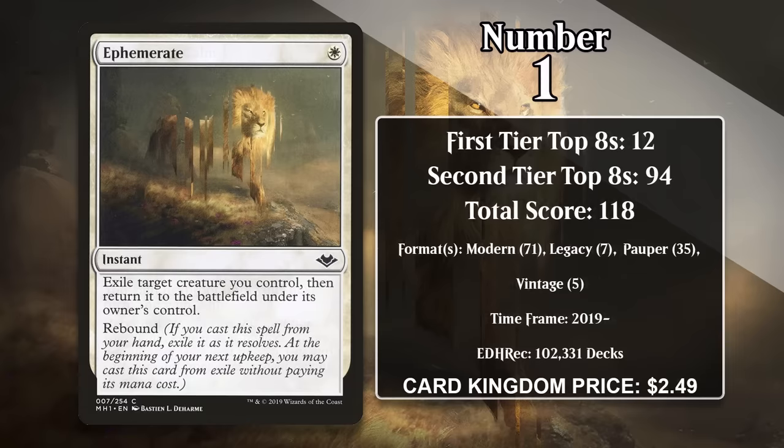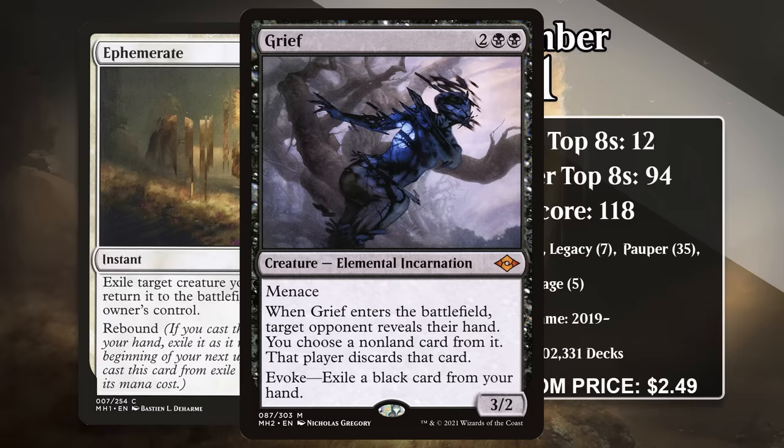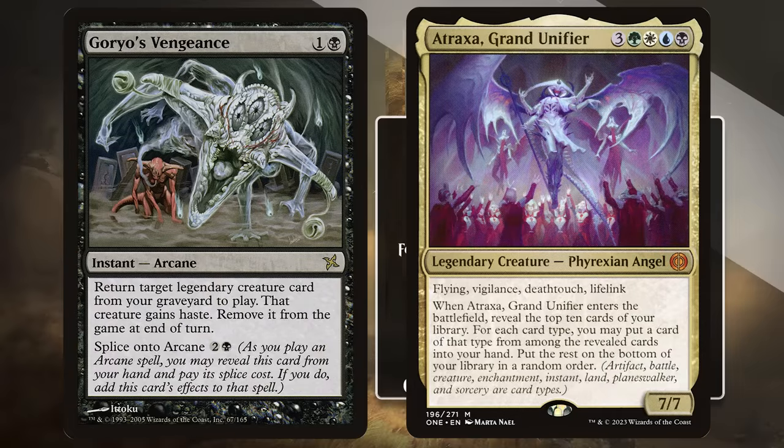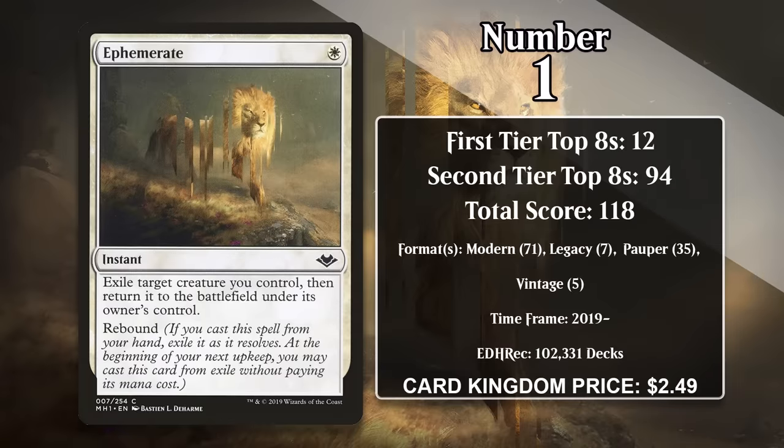And that card is Ephemerate. For 1 white mana, this instant exiles a creature you control and then returns it to the battlefield under its owner's control. This is a great way to get extra triggers out of Enter the Battlefield abilities — spending 1 mana for 2 triggers is pretty amazing. Ephemerate is another card from Modern Horizons, so it's never been legal in Standard or Pioneer, but it has seen play in every format it is legal in, including Legacy and Vintage. It sees the most play in Modern, where it's used not only to get extra triggers out of creatures like Grief — which you can Ephemerate in response to the Evoke Sacrifice trigger to hold onto the creature indefinitely — but also on creatures you reanimate temporarily, like when you bring back Atraxa with Goryo's Vengeance. Not only do you hold onto Atraxa, you get that awesome Enter the Battlefield ability again. Unsurprisingly, it also sees a ton of play in Pauper Flicker decks, which specialize in the same sort of thing.